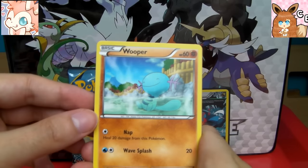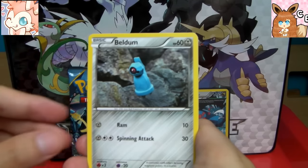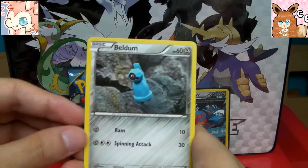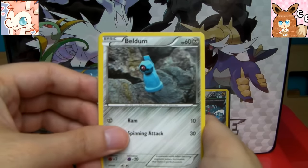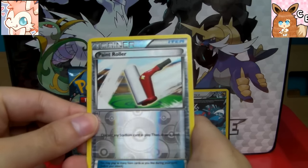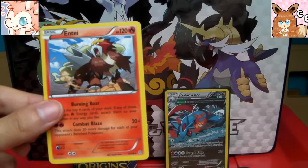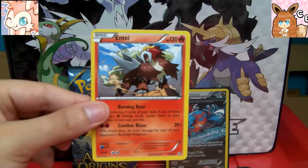This is an interesting set so far. Whimsicott, enjoying an onsen. Beldum, claymation style — cool. Reverse holo Paint Roller, because that's an item Pokémon use now apparently. And a non-holo rare Entei — beautiful artwork, I love that. But no points, still no points.